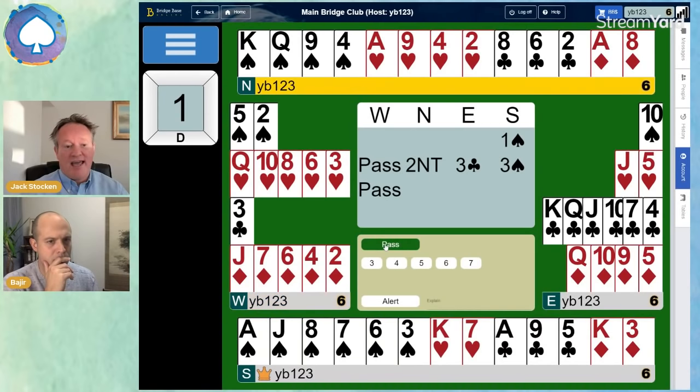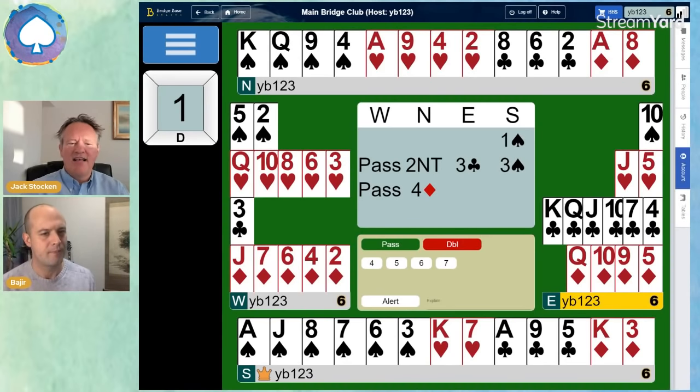What North can do now is bid four diamonds. That, Bashir, is a cue bid. Clearly we've agreed spades, so four diamonds says to partner: I've got the ace of diamonds. It tells partner they're interested in cooperating with slam, and they've got first-round control. Clearly it can't be natural, because they've agreed spades as the trump suit — it's called an ace-showing cue bid. Again, for experienced partnerships only; a lot of intermediate partnerships won't play cue bids yet.